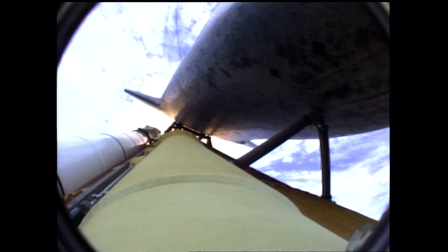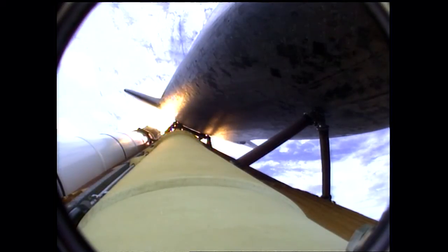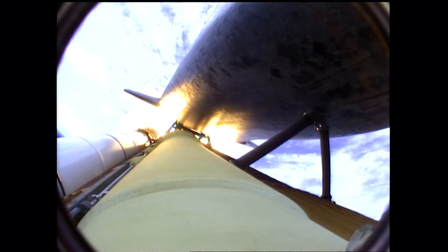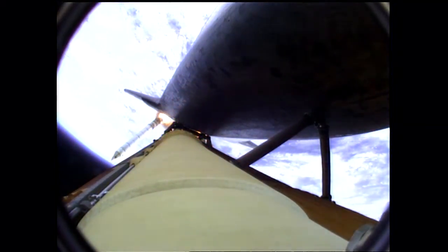Atlantis flexing its muscles one final time. Atlantis traveling almost 2,600 miles an hour, 21 miles in altitude, 24 miles down range, standing by for solid rocket booster separation. Booster officer confirms staging — a good solid rocket booster separation. Guidance now converging. The main engine steering the shuttle on a pinpoint path to its preliminary orbit. Two minutes, 20 seconds into the flight. Atlantis already traveling 3,200 miles an hour, 35 miles in altitude, 50 miles down range.